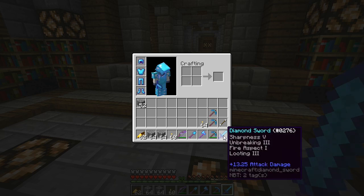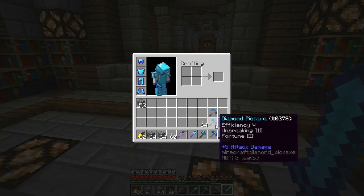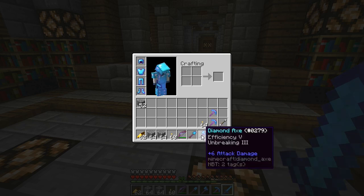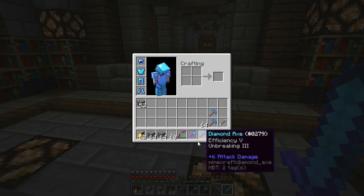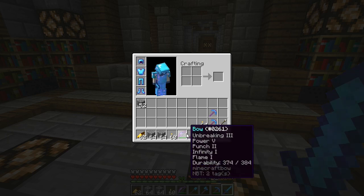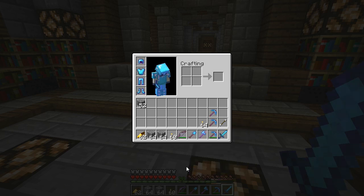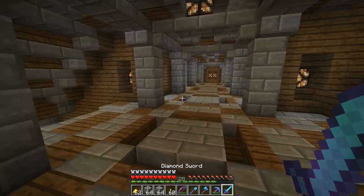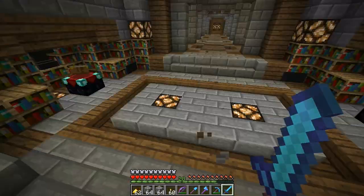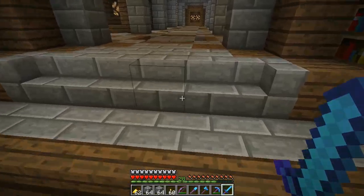For tools: sword has Sharpness 5, Unbreaking 3, Fire Aspect 1, Looting 3. Picks are all Efficiency 5 Unbreaking with Silk Touch, Fortune, and a mining pick. The bow has Unbreaking 3, Power 5, Punch 2, Infinity, and Flame.